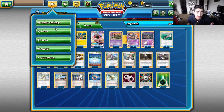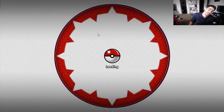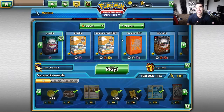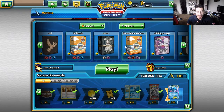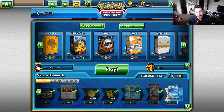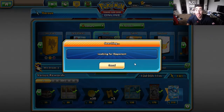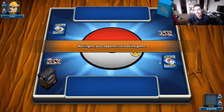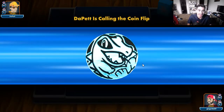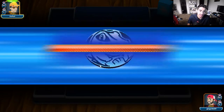I also have four Double Colorless energies, four Rainbow energies, and four Grass energies. Enough talk, let's hop into it and hopefully get some good games. Since you guys didn't get to see my other footage, let's play Trash — that's how I name my deck, Trash, because it's absolutely redonkulous as I would say.